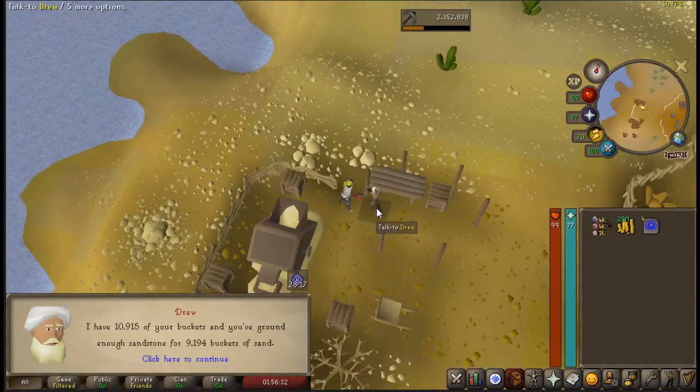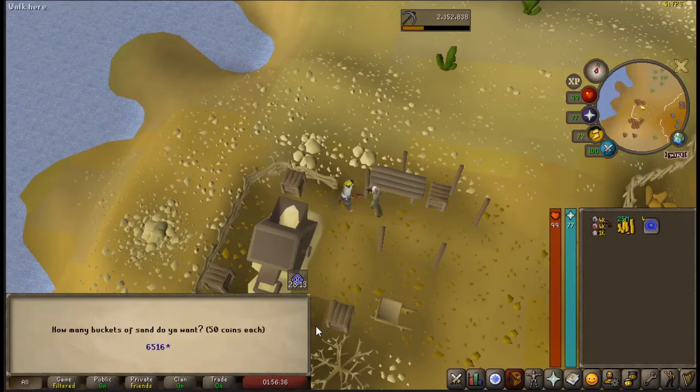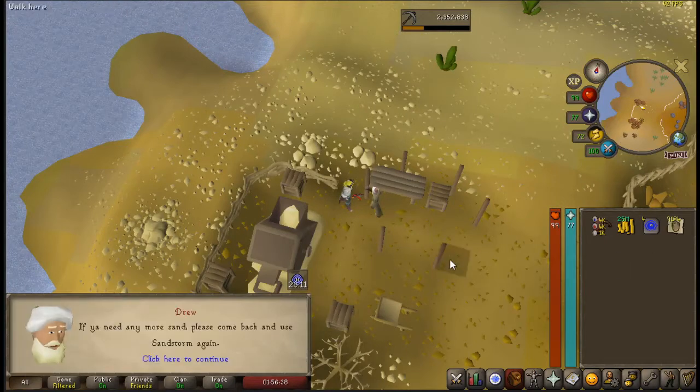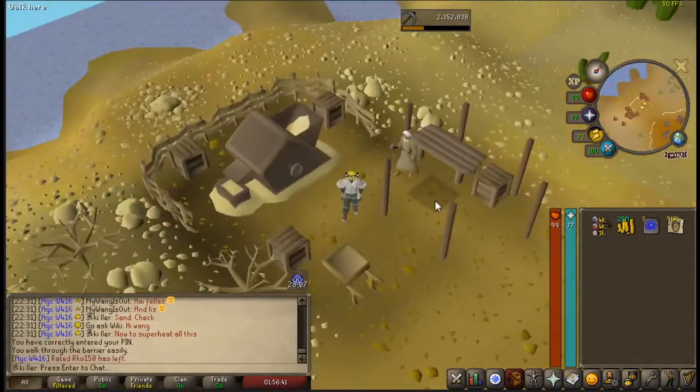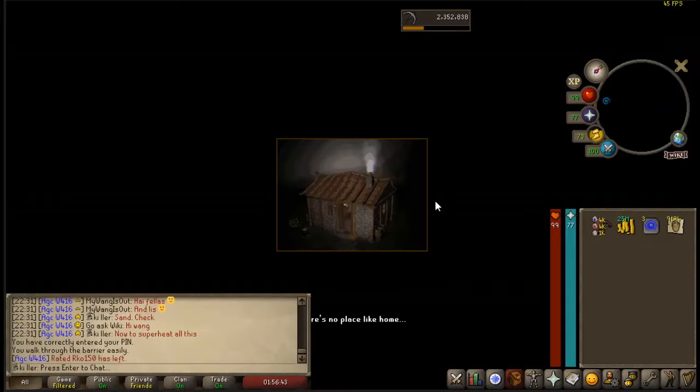And we're done. Now to claim the sand — nice and easy, 50 coins each like I said earlier. Now we've just got to go spend a couple hours superheating all this and we'll get on it.